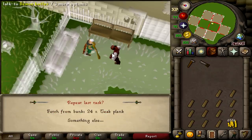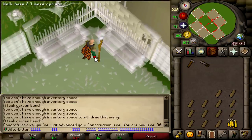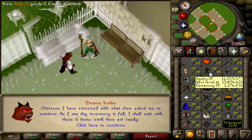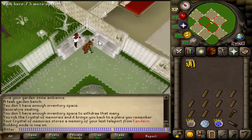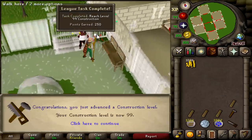This is 90 construction. I know people say construction is one of the quickest skills to train even on the main game, but man, I just hate it. I've hated it so much I've taken breaks to go do agility. Imagine that — I prefer agility over construction. This right here should be 99 construction. The cash stack has gone from a very nice 4 mil to 189k, but that is another 250 points and we've just reached level 99 construction. 2,241 total level.